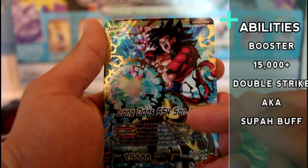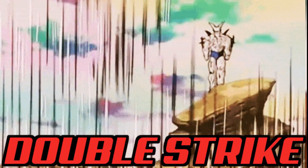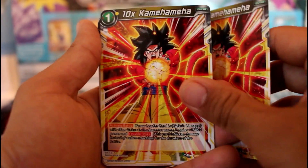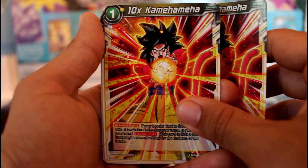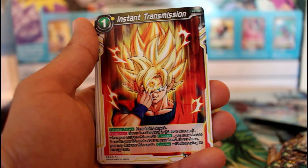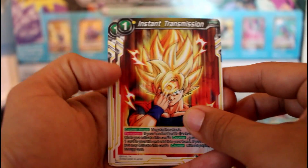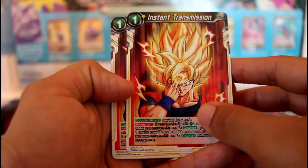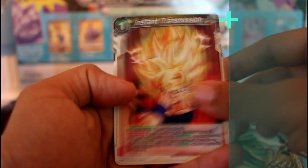He becomes a 30,000 double strike to your opponent's base — see if your opponent can block that one. You activate it during battle, so you can surprise your opponent. That's pretty cool. We get two of these.